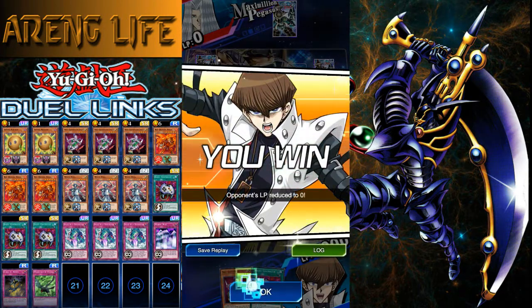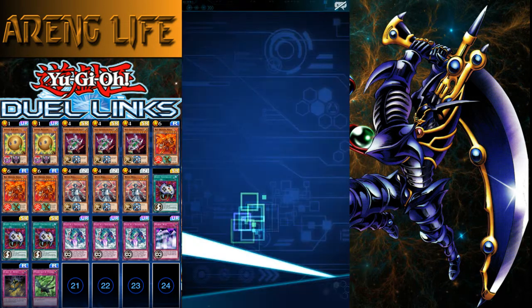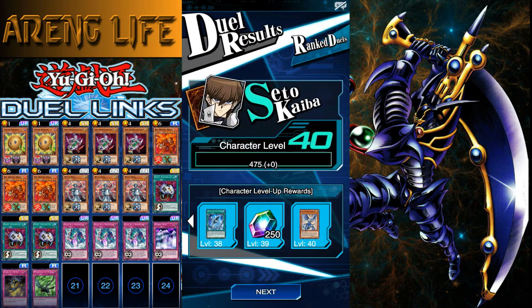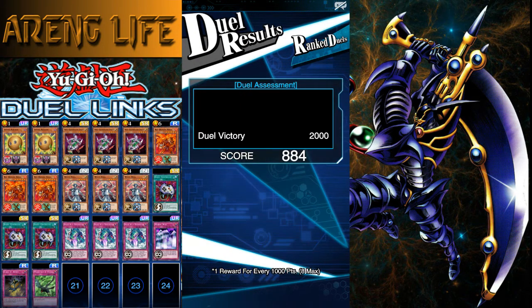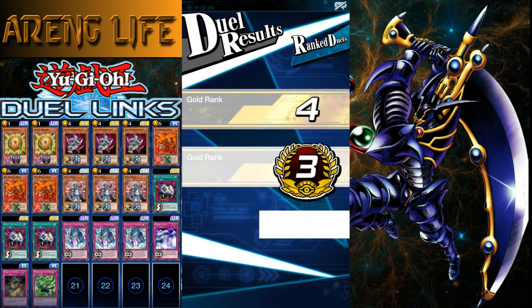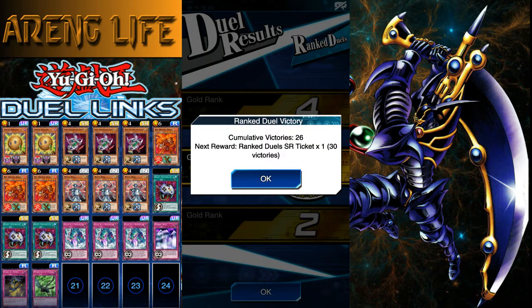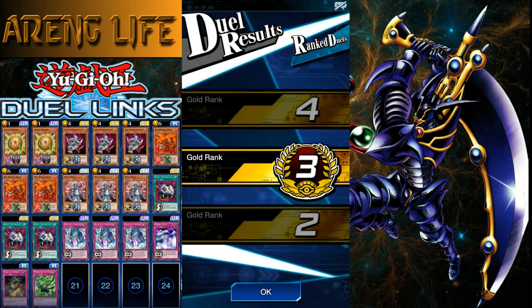I'm not saying this is the perfect deck because I have completely gotten wrecked due to dead draws. On this one I ended up starting with three ninjas so I was doing pretty well — three Sasukes. But in other duels I've completely bricked. I still think the deck might need more ninjas, that would definitely help out. I feel like I've been on rank three forever because of all the disconnects. Let's jump right into the next one and see if we can do one more quick game.